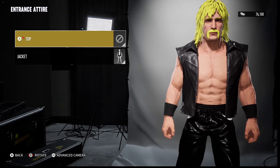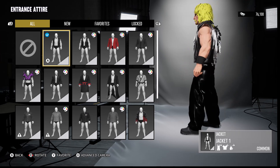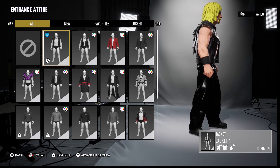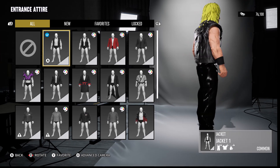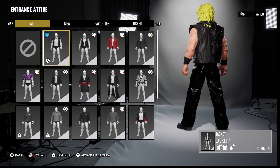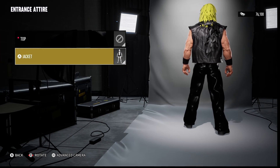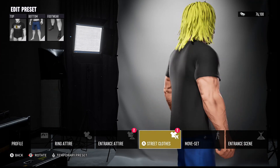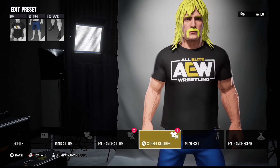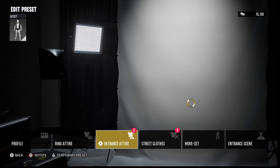The entrance attire — the jacket is actually the first one, which I wish I could have put in as wrestling attire because I think that looks badass actually. This weird jacket is sort of fusing with the hair. This was his street clothes attire. It's amusing because I can see this as wrestling attire for him.